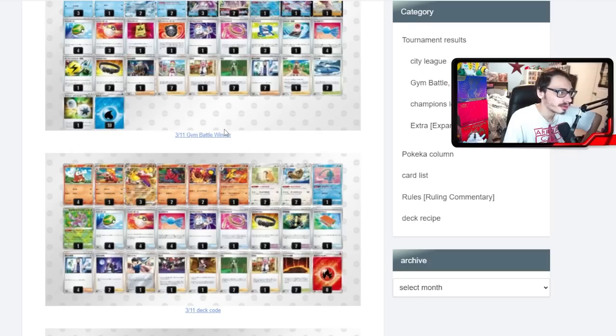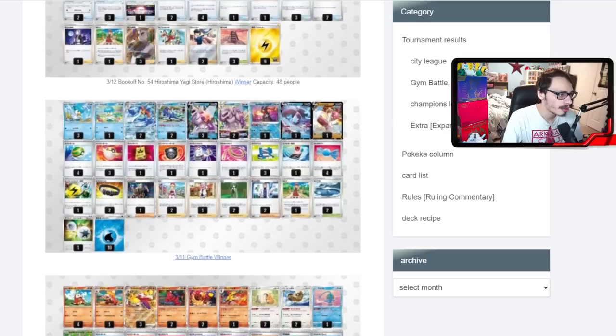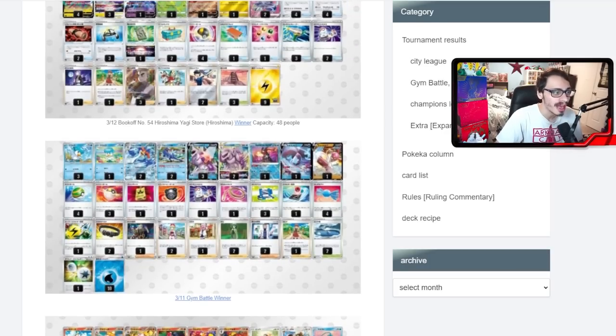We have another Quaquavel Palkia list. This one uses Medicham — what you can do is use Quaquavel for 230, or 260 with a Belt against a V-Star, and then Medicham Yoga Loop them, which is pretty spicy. This build plays two Sheryls, which I like since you're able to heal Quaquavel when you attack. Quaquavel has 320 HP, making it very tanky. Not having a draw engine is a bit risky, but you do have Poké Gear. I would still prefer playing with Palkia.